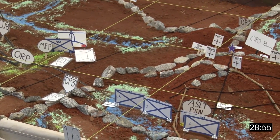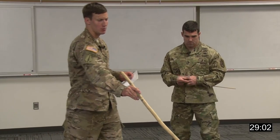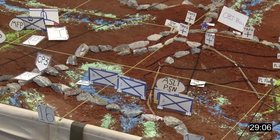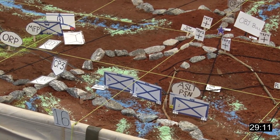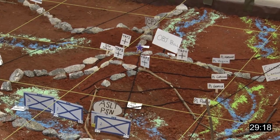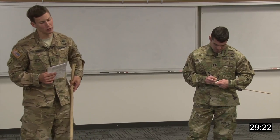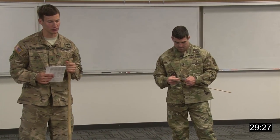With Support by Fire 1 in place and the main attack staged at the assault position, conditions are set for Phase 3. We move into Phase 4 — the Attack — which ends with Objective Bull seized. Critical events during this phase are setting conditions with indirect and direct fires from Support by Fire 1, being prepared to breach on the objective, and the actual seizure of Objective Bull.